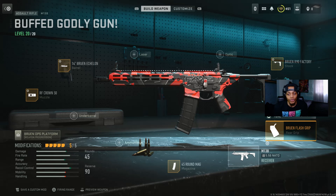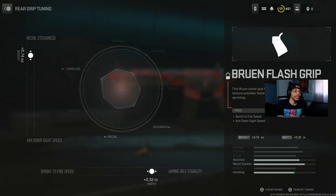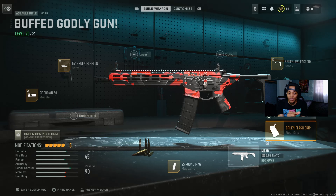With the rear grip, we got the Bruen Flash Grip — this is actually a good rear grip. On the pro side you got sprint-to-fire speed and ADS speed, though it slightly decreases recoil control. I can aim quicker with sprint-to-fire and it's all about accuracy. The tuners: recoil steadiness at plus 0.74, and aim walking steadiness at plus 0.32.